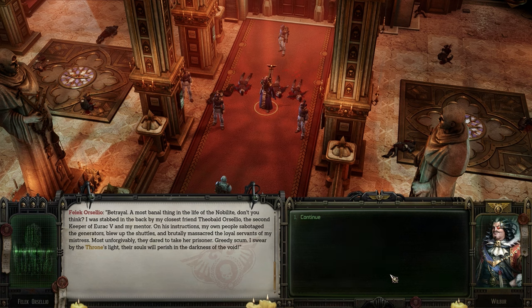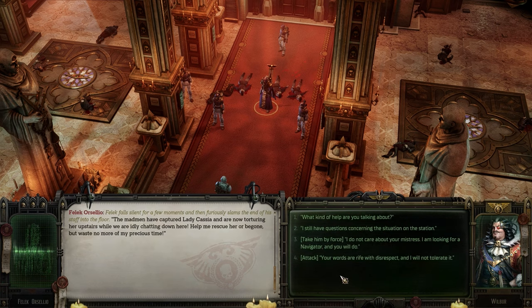On his instructions, my own people sabotaged the generators, blew up the shuttles, and brutally massacred the loyal servants of my mistress. Most unforgivably, they dared to take her prisoner. I swear by the throne's light, their souls will perish in the darkness of the void. Felic falls silent for a few moments and then furiously slams the end of his staff on the floor. The madmen have corrupted Lady Cassia, and now they're torturing her upstairs while we are idly chatting down here. Help me rescue her or be gone.